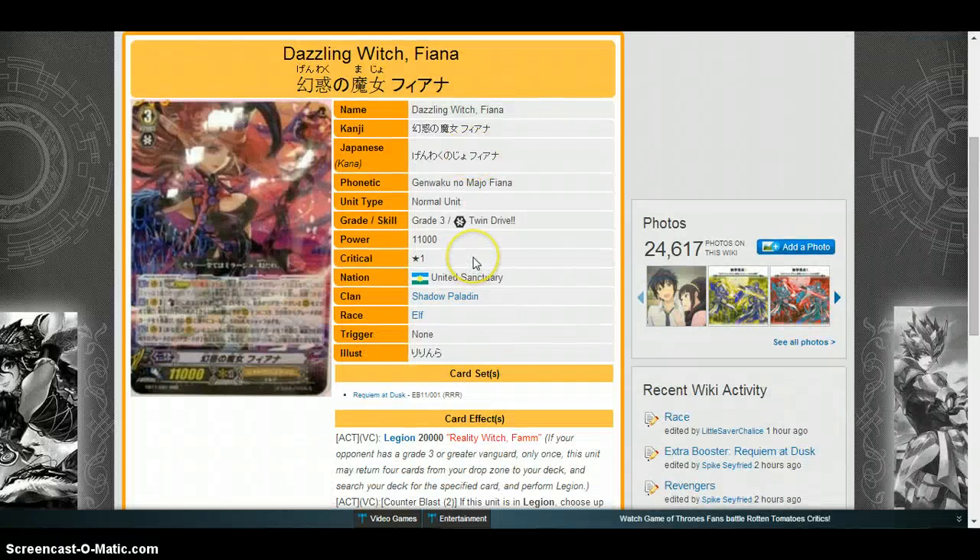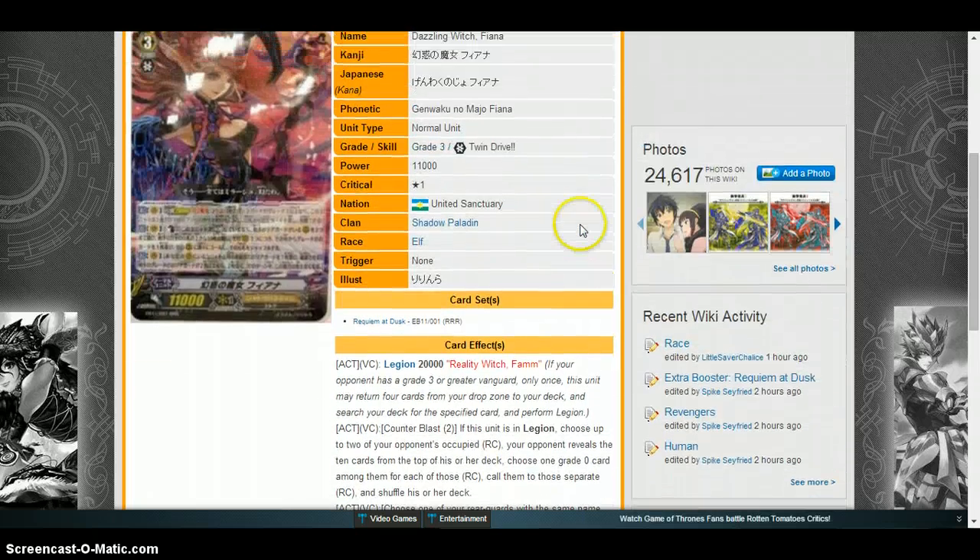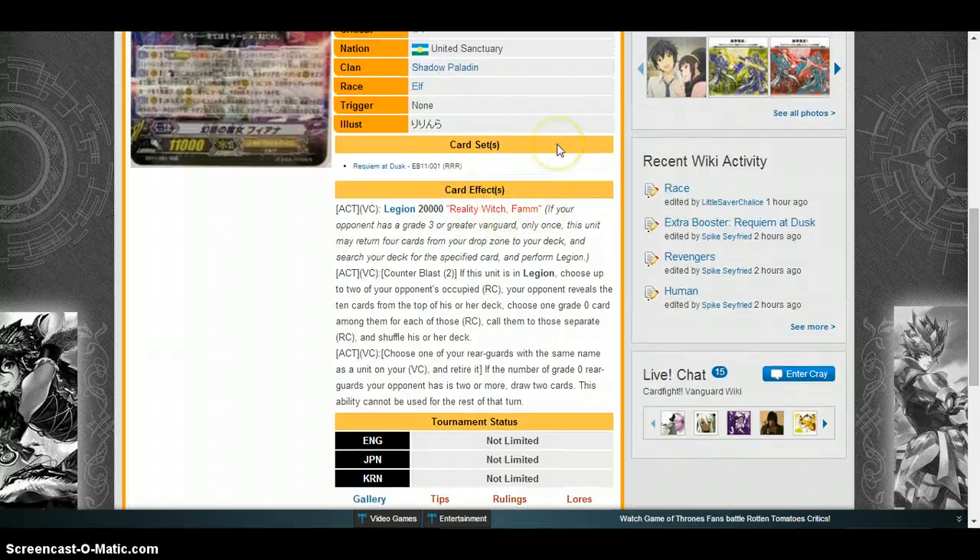The first card we have is Dazzling Witch Fianna. It's 11k base, it's a legion 20k with Reality Witch Fam. If your opponent is a grade three, Vanguard activate — counter blast two while this unit is in legion: choose up to two of your opponent's rear guard circles. Your opponent reveals the top ten cards from their deck, choose one grade zero card for each of those rear guards, call them to those separate rear guard circles, and shuffle the deck.